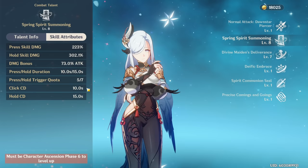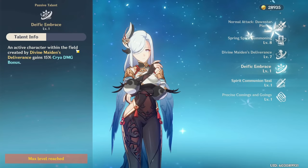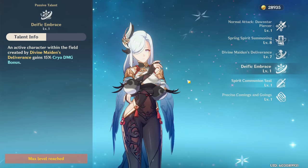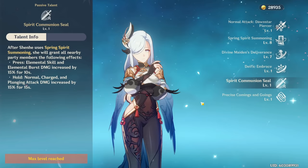Regarding her passive talents, which are honestly quite underrated, your first one gives 15% cryo damage bonus to any character inside your burst when you use it. Your second passive gives even more buffs when you use your skill: pressing gives elemental skill and burst damage to all party members — 15% for 10 seconds — and holding instead gives 15% normal, charge, and plunge attack damage for 15 seconds.